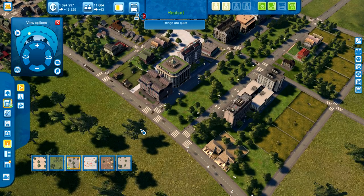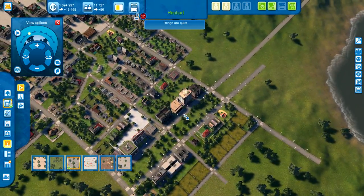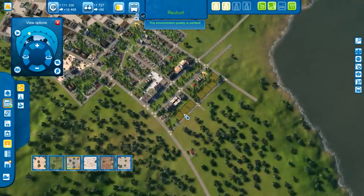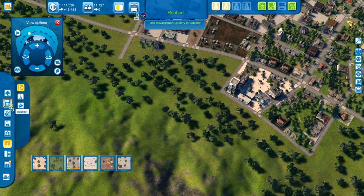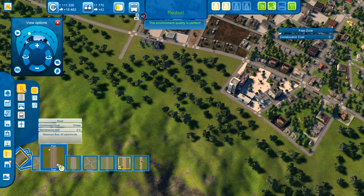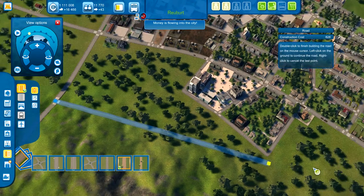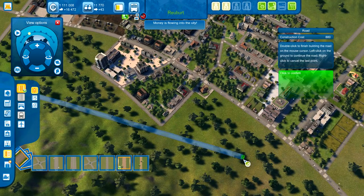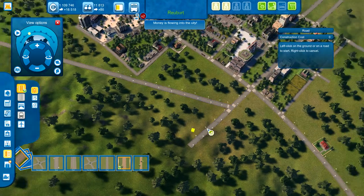Oh, it's lovely — lovely for all the people and all their hats. We have 11,000 people in this city. So far things are looking nice. But the manufacturing sector of this city is about to grow, because medium density zoning is now available to us — and the masters of industry. First, we're going to build some roads.